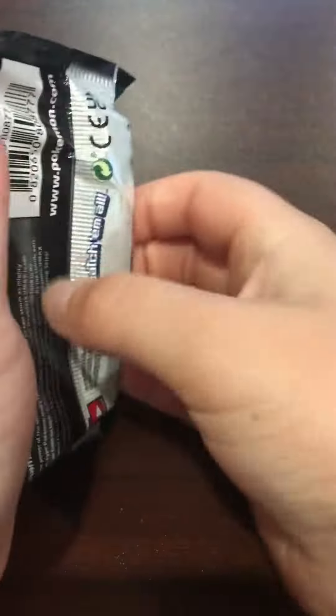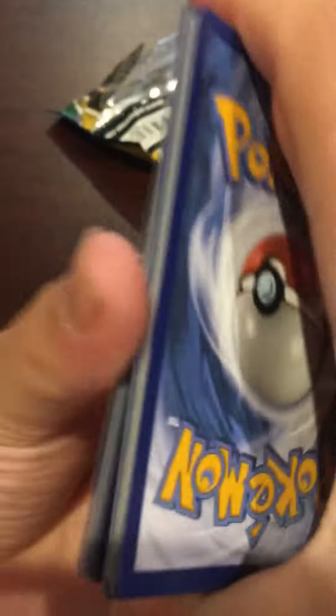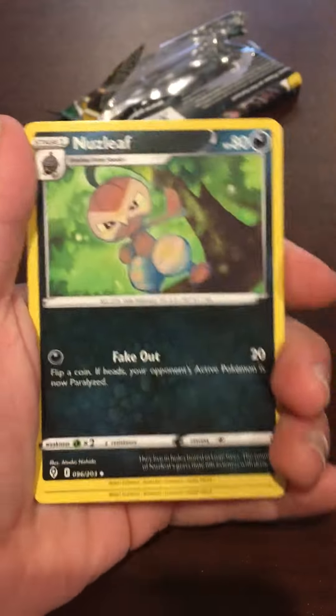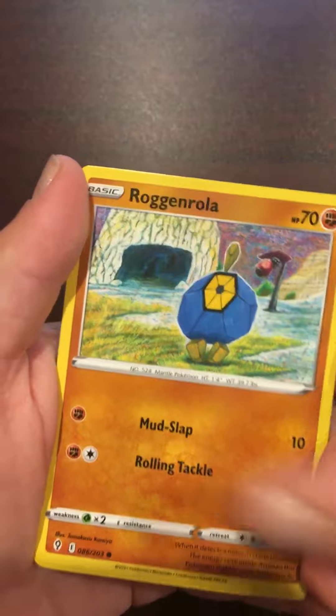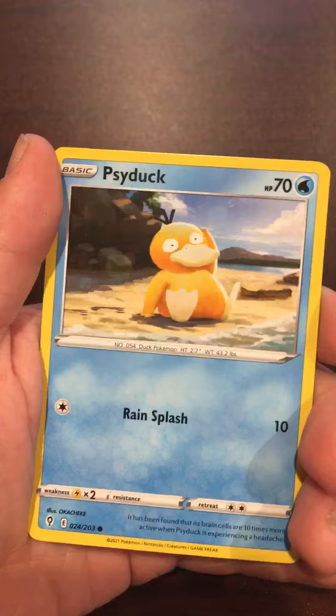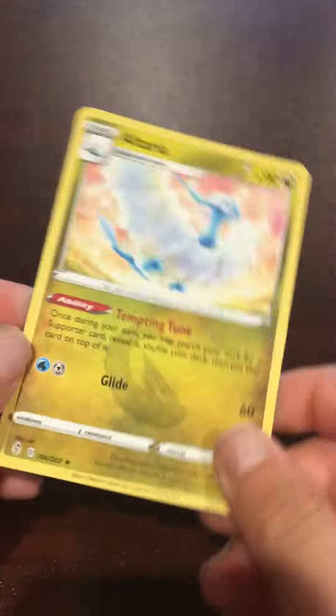Lastly, the Evolving Skies pack. And just a regular Altaria Hollow.